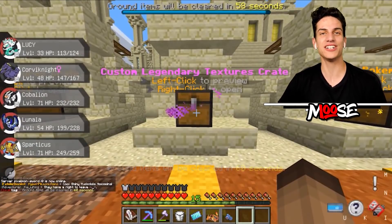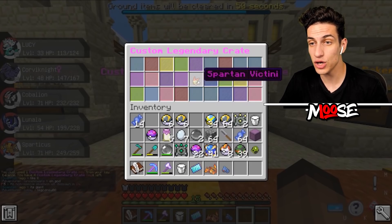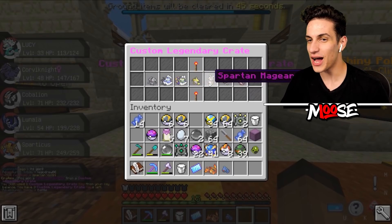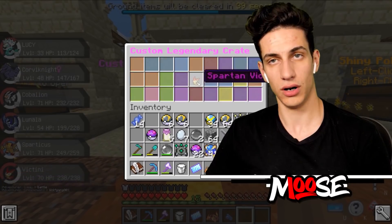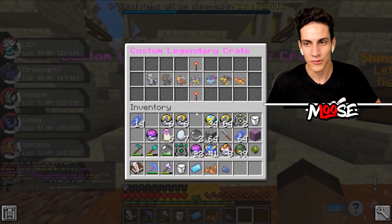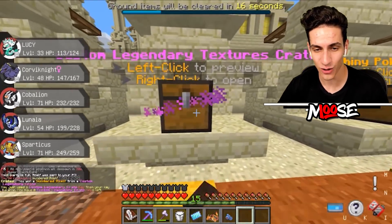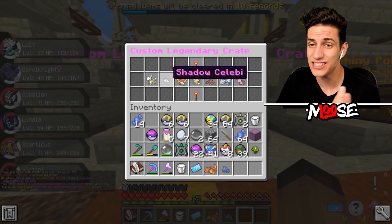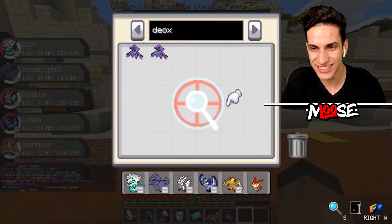Let's open up some custom legendary texture crate keys and we'll open up the Anubis ones last. Samurai Pokemon, Spartan Pokemon - it's Spartan Mew! Spartan Victini - I already got one of those. Samurai - I want some Samurai Pokemon for sure. Spartan Mew would be awesome. A Revered Ho-Oh. Man, I got some bad combinations today. I'm having some bad luck. A Sundered Zelf. Shadow Arceus or a Shadow Deoxys - I already got these guys. Dang it, man.